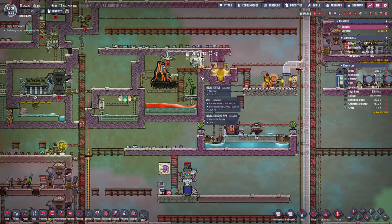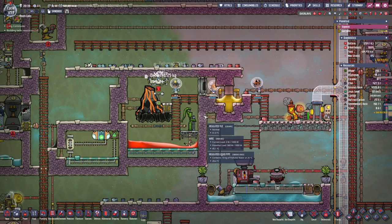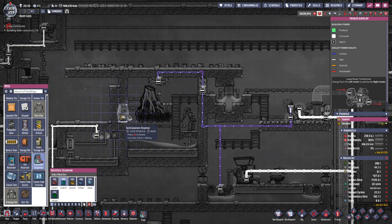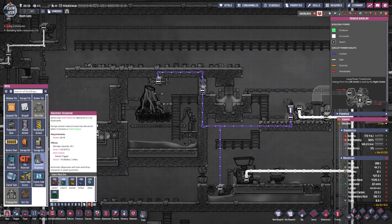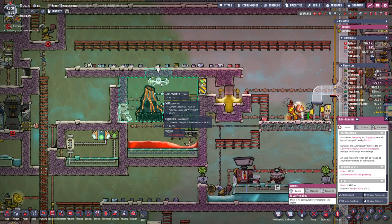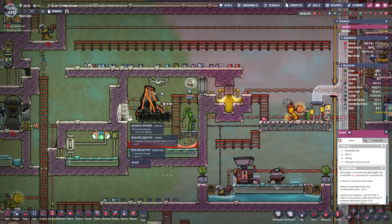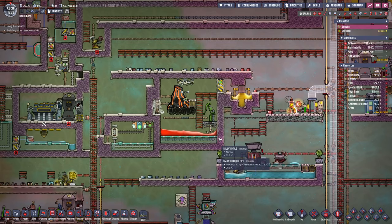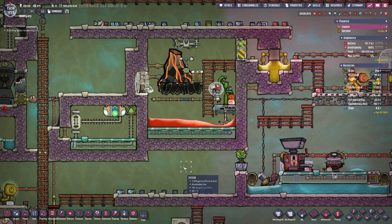Hopefully my power cables don't melt at any point in time. Where is the automatic dispenser? I think I'll make it out of steel — actually, it won't matter, will it? If it's hot enough to screw with an iron one, it's hot enough to screw with a steel one. The mod that I installed that allows manual use on these things is super handy, because I can just turn manual use off — they're never going to come in here — and they get stuck in this loop where they just keep dropping stuff into the dispensers. So the mod that gives them the menu option for manual use is really useful.